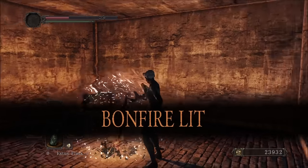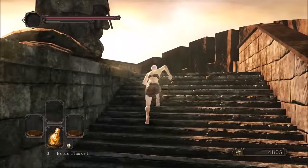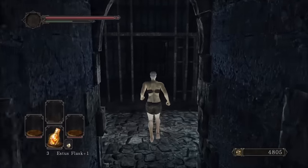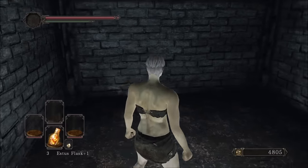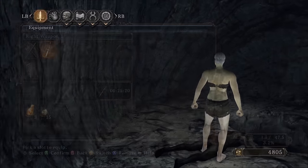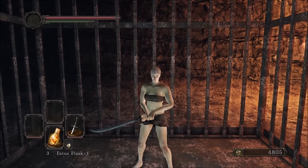Before going to the next area, I light the first bonfire and return to Majula to put a few more levels into Strength and Dex. I backtrack to the Pursuer Arena to get the Dull Ember from the Tower Apart bonfire. Then I warp back to the cells to grab the first weapon for the Lost Bastille — there's a neat little secret if you ride the top of the elevator. A simple Scimitar waits in this little hole, and even if it is basic, curved swords are really fun to use in Dark Souls. Weapon variety is just another part of the fun in these types of challenges.